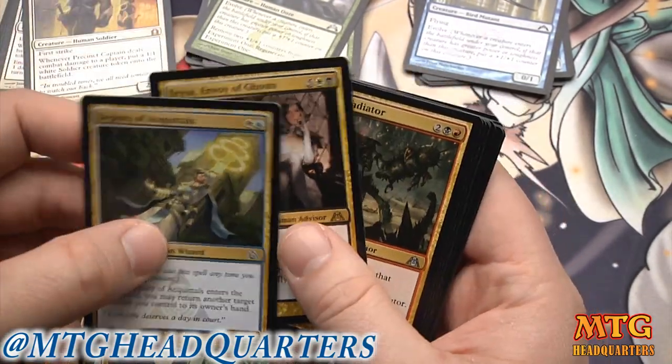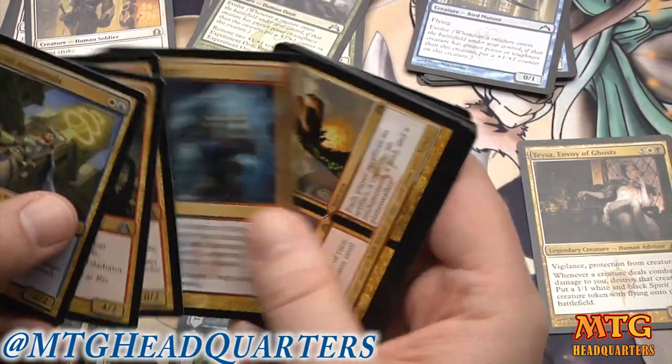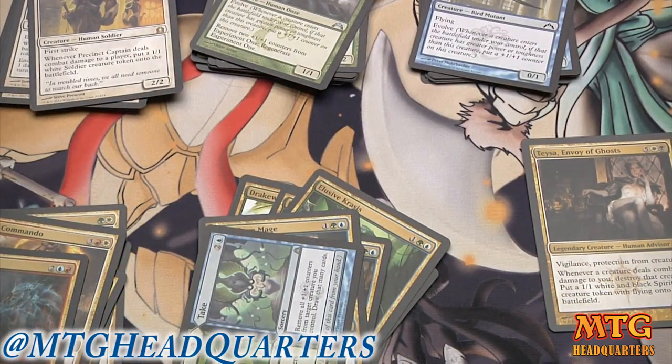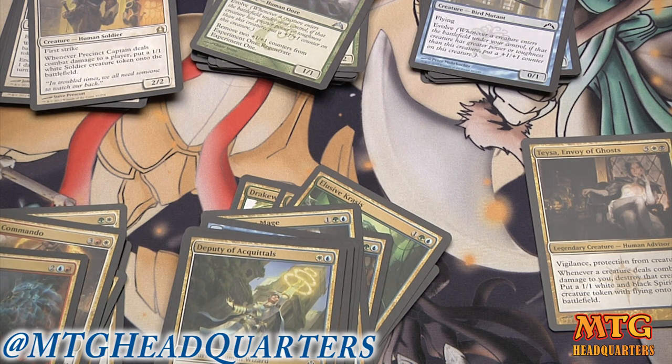Deputy of Acquittals, Teysa — the question is do I want to splash for her? Beetleform Mage is very good, Breaking and Entering, another Beetleform Mage. I think I'm going to build Simic and see how close I can get, because in limited having continuity and reliability in your deck is really good. Honestly the Beetleform Mages, flyers, and evasion I have in Simic might just get me there.